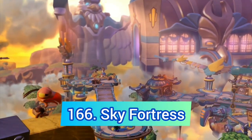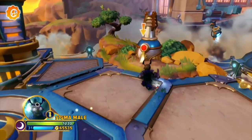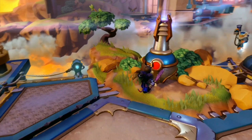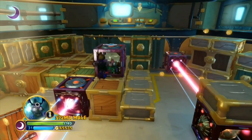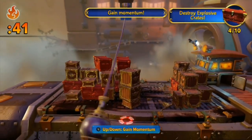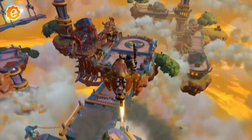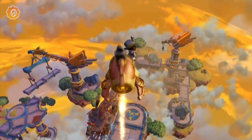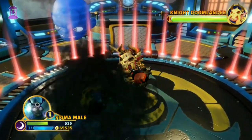Sky Fortress is another bad Imaginators level. It's too long, kind of bland and pretty boring — there is nothing interesting apart from this weird wrecking ball thing to destroy mines, which sucks, and a part where you shoot a rocket for no reason, and of course another bad Doomlander fight.